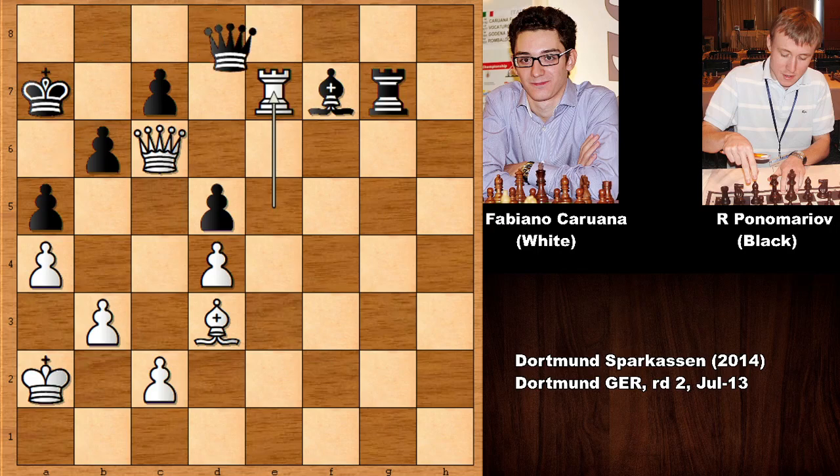So queen takes on e7, accepting the sacrifice. Now can you see the idea of Fabiano Caruana? Why did he play rook to e7? Let me give you a couple of seconds — you can pause the video if you need. Here's the tip: with rook to e7, Caruana is basically deflecting the queen, and this allows a very nice follow-up move. Can you see it?